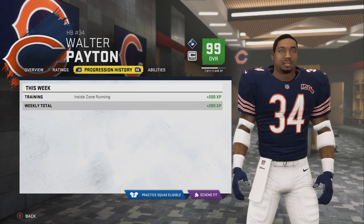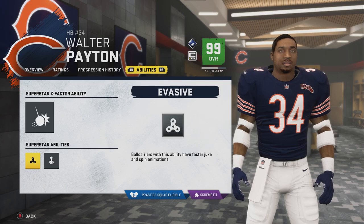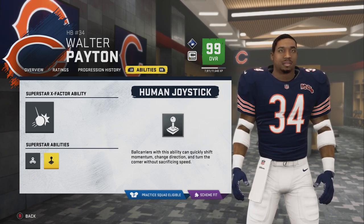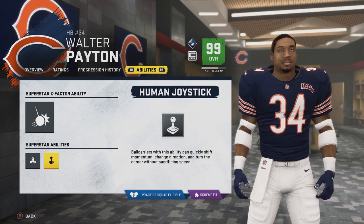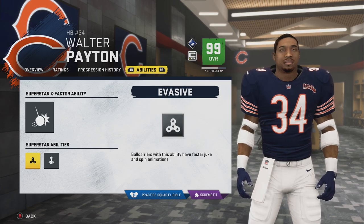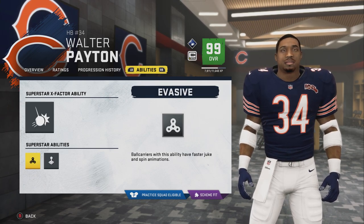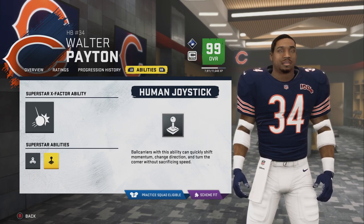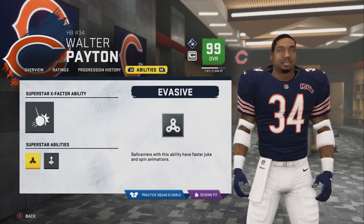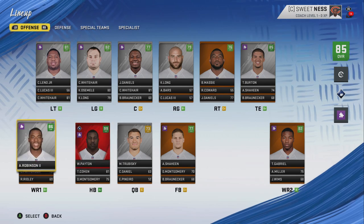His abilities are very interesting. We built this off of Saquon, so we have the evasive ability which gives him faster juke and spin animations. However the second best ability was really human joystick - ball carriers with this ability can quickly shift momentum, change direction, and turn the corner without sacrificing speed. I gave him wrecking ball because I wanted to get bulldozer with juke move, but I couldn't do that. It was either lose evasive and choose power juke or spin, or just do this - which I think I'd rather have faster spin and juke.